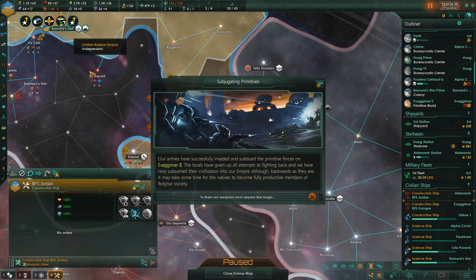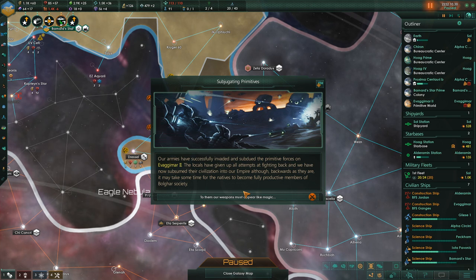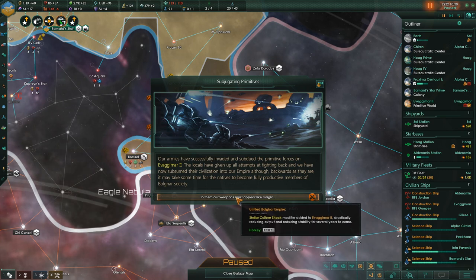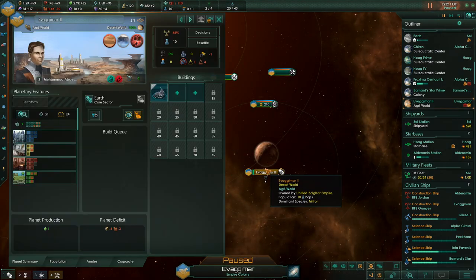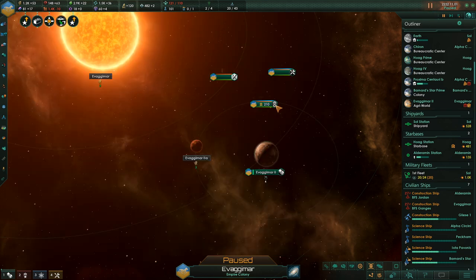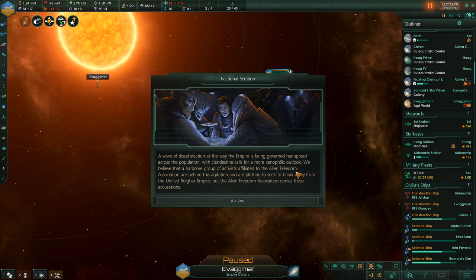Our armies have successfully invaded and subdued the primitive forces on Vagum Are Too. The locals have given up all fighting, and we've subsumed their civilization into our Empire — though it may take some time for the natives to become fully productive members of Bulgar society. Let's get our troops landed on the planet so they can help assimilate our new acquisitions.